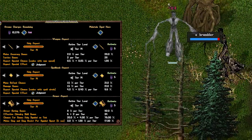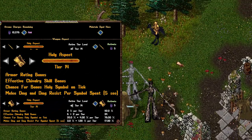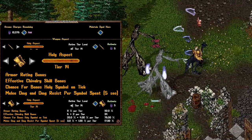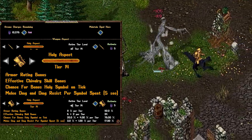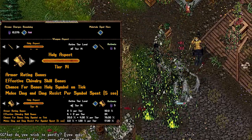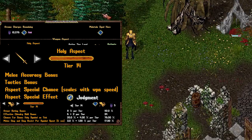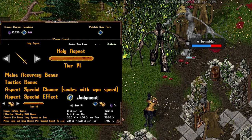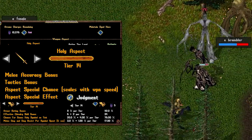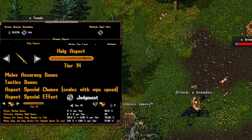Holy does for chivalry what Death did for necromancy. It increases chivalry skill, allowing for more holy symbols to be held, and also gives a chance for bonus holy symbols. It increases both your melee damage and damage resistance based on the amount of symbols you use. The weapon proc Judgment is a 4-tile AoE proc that not only damages enemies but also heals up to 10 people within a 12-tile radius for 15% of their health, increasing as it levels.